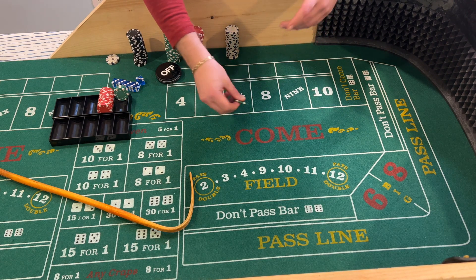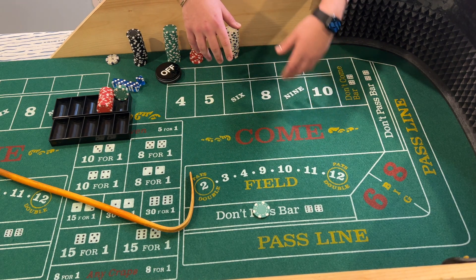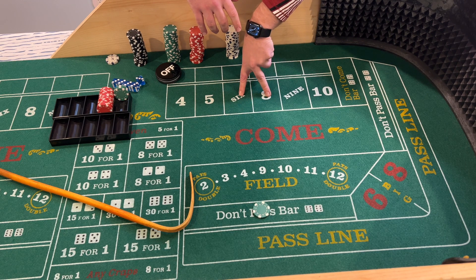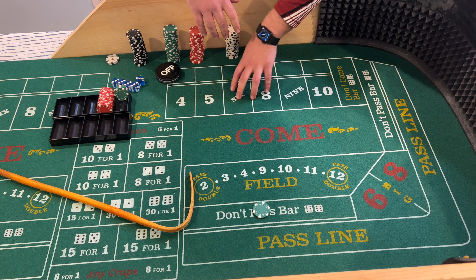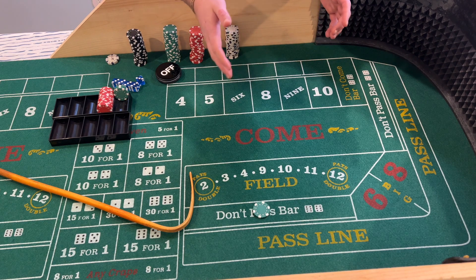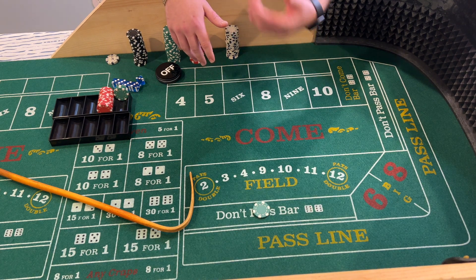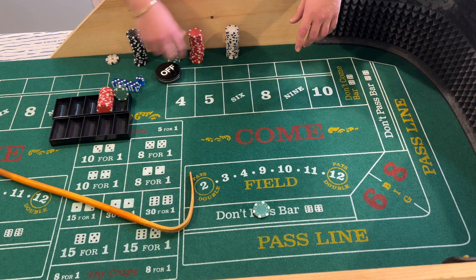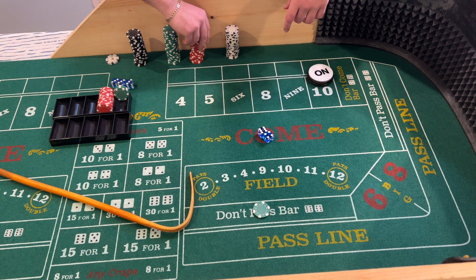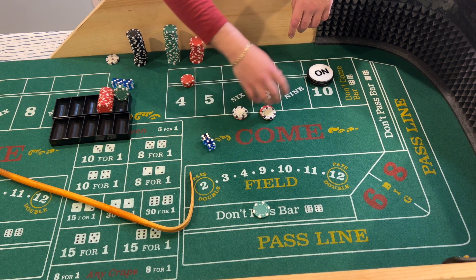Basically what I would do is start with a $25 don't pass. You may be thinking, why so much on the don't pass if you're a low roller? I'm using that as a hedge, like the six-seven-eight, so I'm going to put $12 on the six and eight for a total of $24. If the seven comes, I'm covering those bets. You wait for a point to be established — let's say ten is the point — then you bet $12 on the six and eight, same layout as a six-seven-eight strategy.